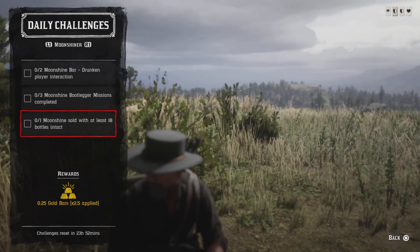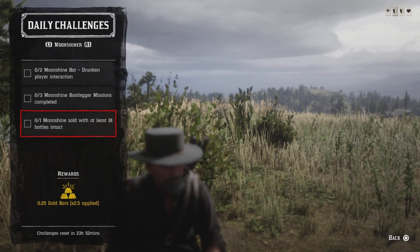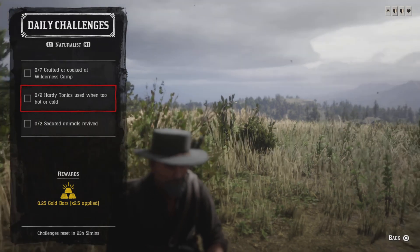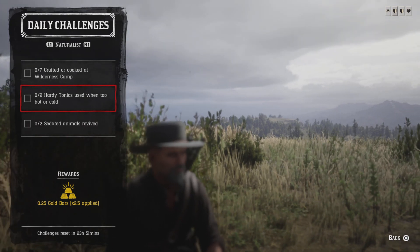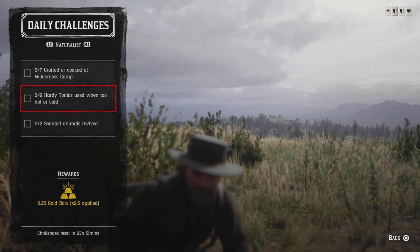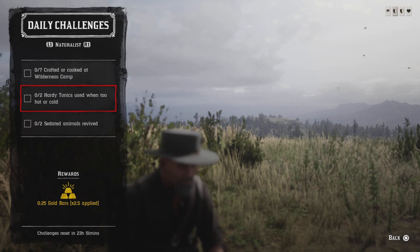For the one moonshine sold with at least 18 bottles, get Maggie to make you a batch of moonshine, make the delivery, and just get there with at least 18 bottles. For seven crafted or cooked items at the wilderness camp, get the wilderness camp from Harriet and craft or cook seven items. For two hearty tonics used, you get the hearty tonic from Harriet — go up into the cold culture area without a jacket, and when the cold icon appears on your minimap you're cold. Use a hearty tonic and then jump lobbies, spawn back in, and wait a minute or two before doing it again.